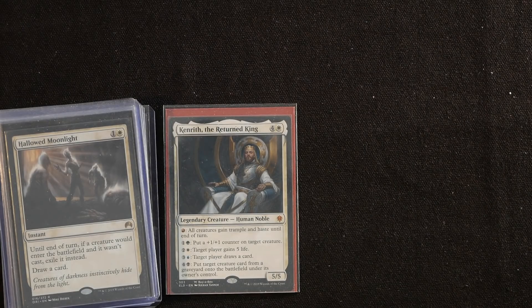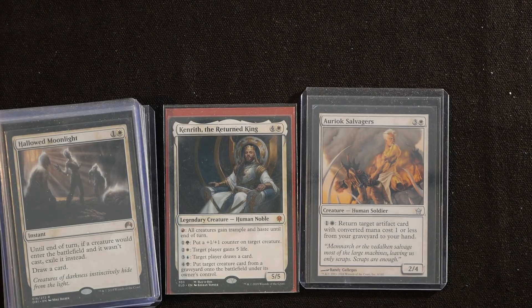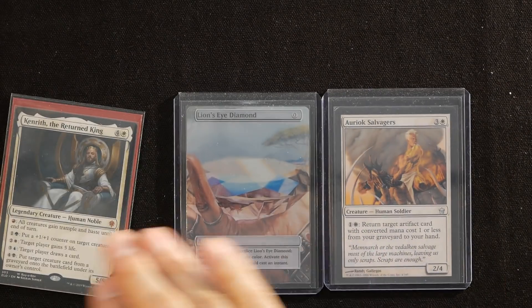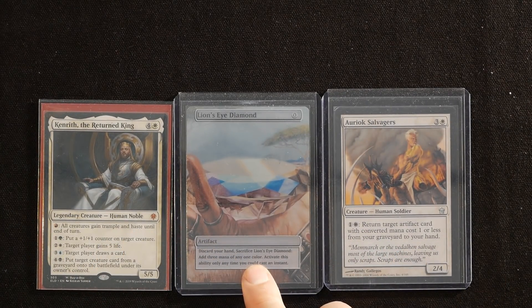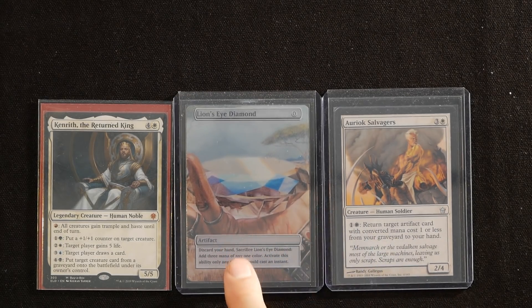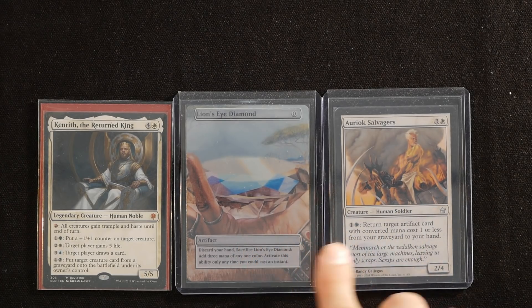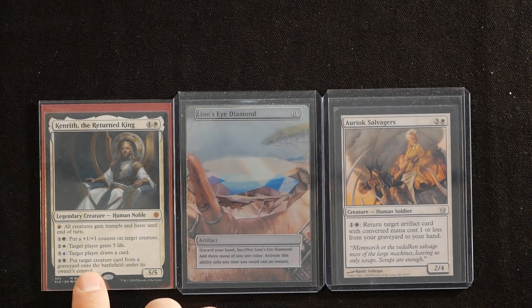This deck's actual combo is Bomberman — Aerox Salvager and Lion's Eye Diamond. If you have Aerox Salvager in play and you cast Lion's Eye Diamond, you crack it for three white mana, then discard your entire hand. Then you use two of that white mana to return Lion's Eye Diamond back into play, crack it again for three more white mana, netting infinite white mana.